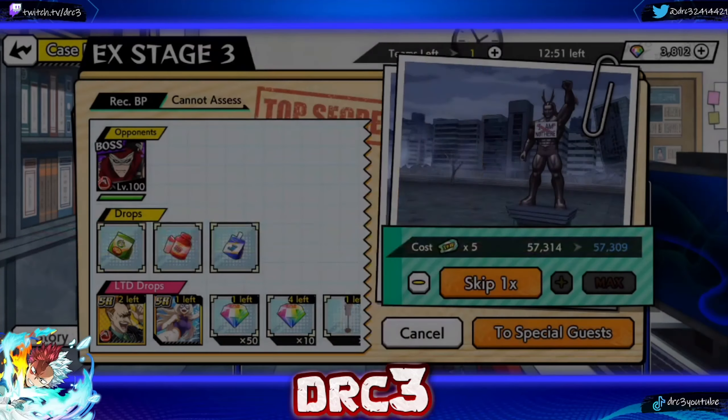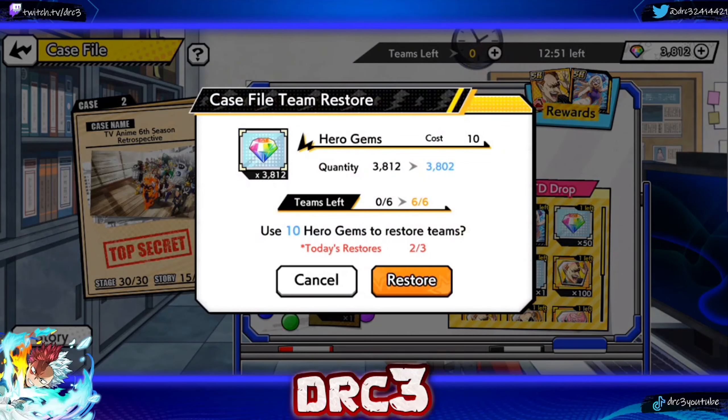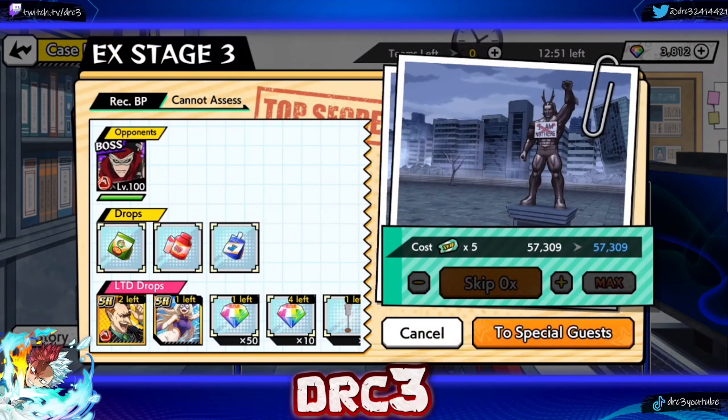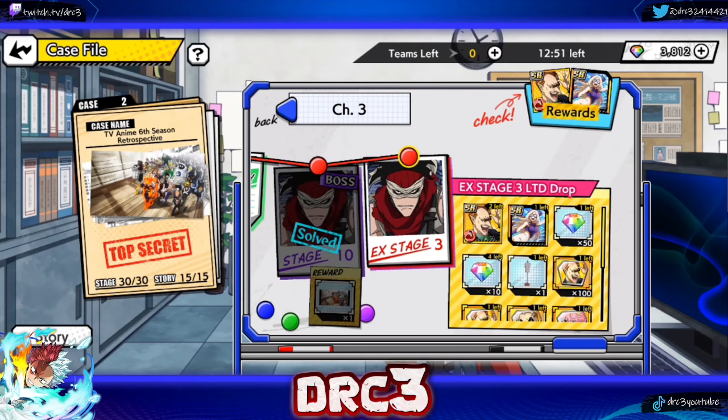I don't recommend wasting hero gems refreshing tries on the EX stage because you only get a few hero gems from this mode anyway. Just every day when you log in, go into the EX stage, use your skip tickets, and see what rewards you get. It might take about a week to get all these rewards, but eventually you'll get them. That is the new case file and new chapter — if you enjoyed the video, please like, subscribe, and thank you so much for watching. Peace!